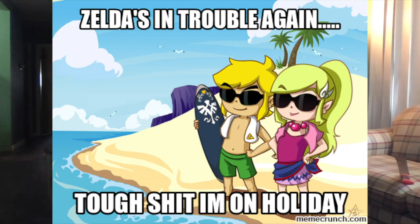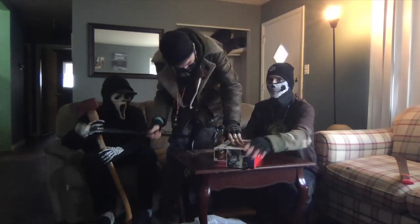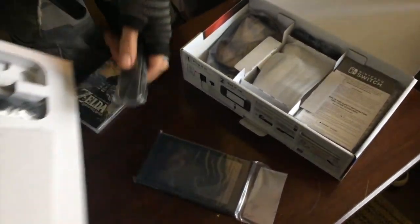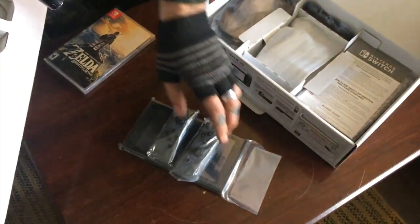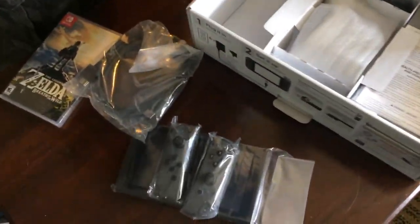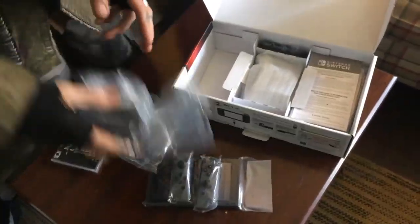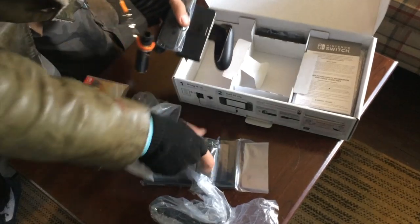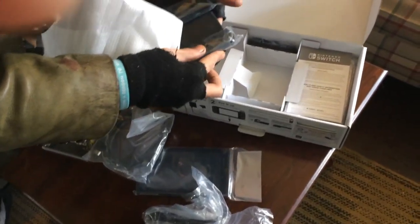The Nintendo Switch and Zelda Breath of the Wild. Okay, let's open it up and see what we got. Here we go. So what have we got here? I assume this is the handheld. We have controllers. We have an HDMI cable. We have the power source. What is this gadget? This probably — well, definitely — goes like that. Goes like that.